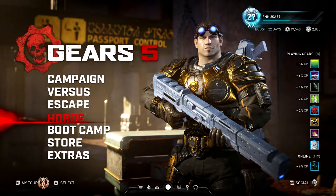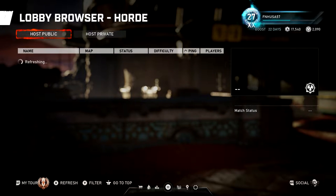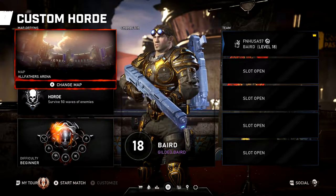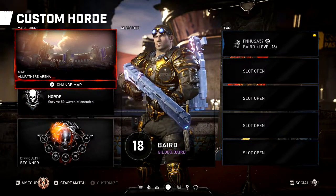Moving on from there, there are various maps you can play. You can go to Custom Game, host games, and see the list of hosted games. A lot of them will have weird titles and stuff like that. Most people are looking for how to do Masters, so we'll cover that in a second. You can also set up a custom Horde mode.